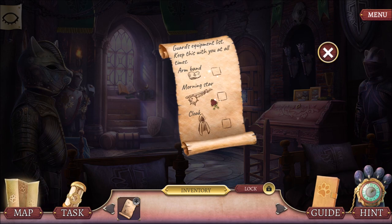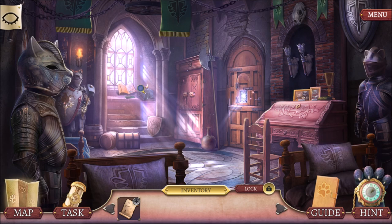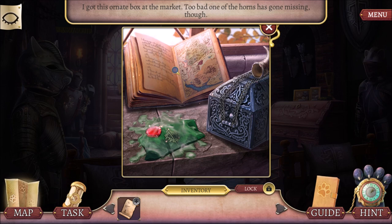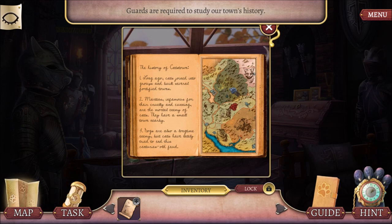Over here in the corner, we need some solvent so we can grab those things. Looks like we need a horn to open up this box. The History of Cat's Town — long ago, the cats joined into groups and built several fortified towns. Martins! You don't want to mess with a martin. They're nasty. They're infamous for their cruelty and cunning. They're the mortal enemy of cats!